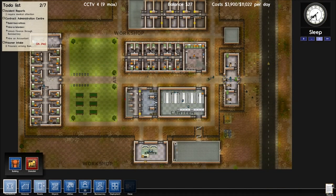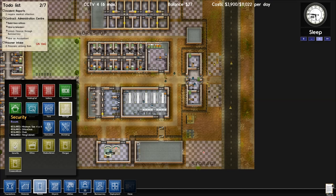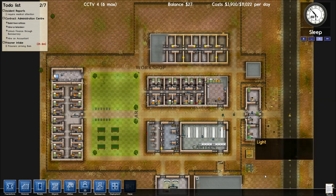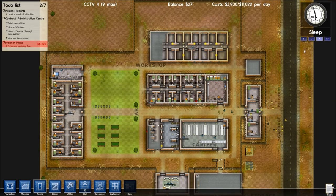You know what we haven't got? We haven't got a storeroom. That's one thing I've completely forgotten about. But we can fix that - nice and easy. It's not a very fancy storeroom at all, it's just a basic one. But it's better than nothing really.